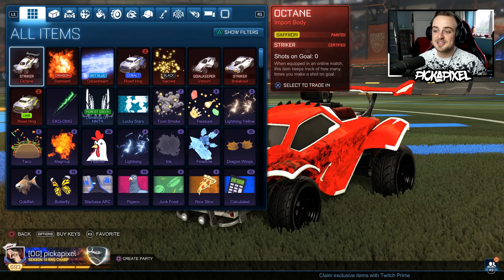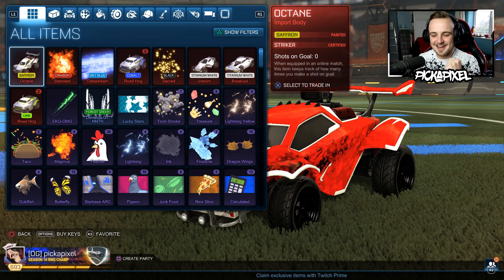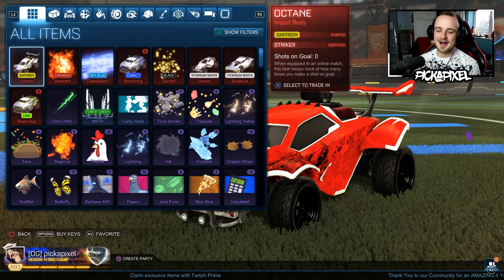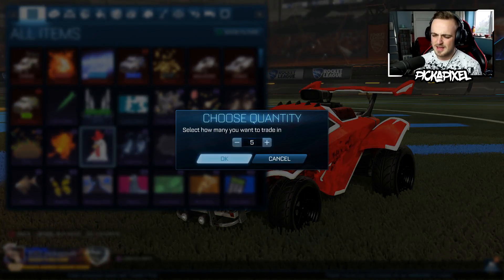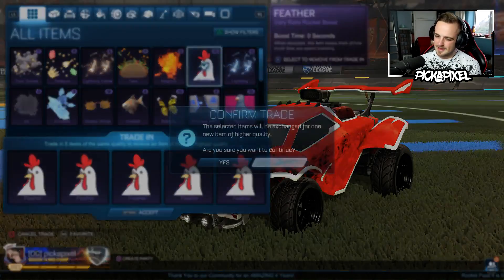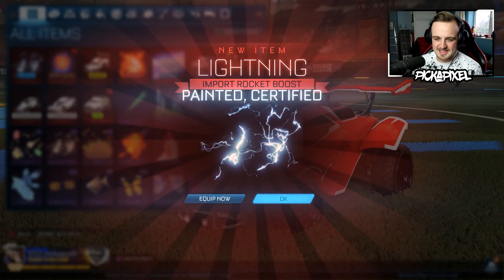There's a Painted Certified Octane — Saffron Striker! Let's go! Could have been white, could have been white, but I don't mind that. A lot of people would love a Striker Painted Octane. So that is looking good — Striker! I don't mind that at all.